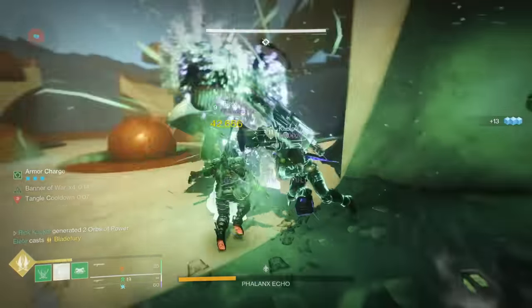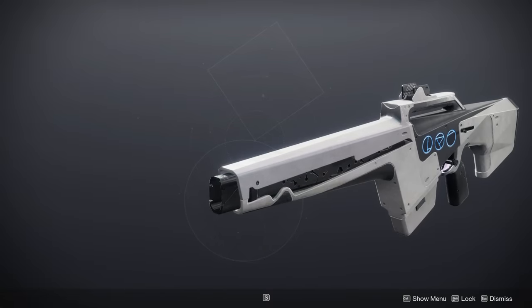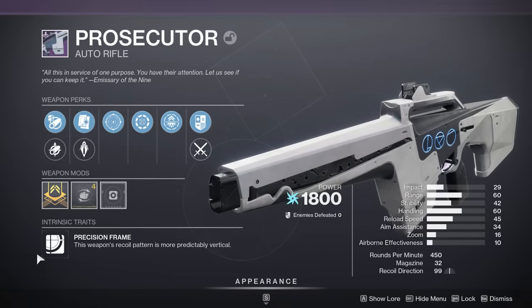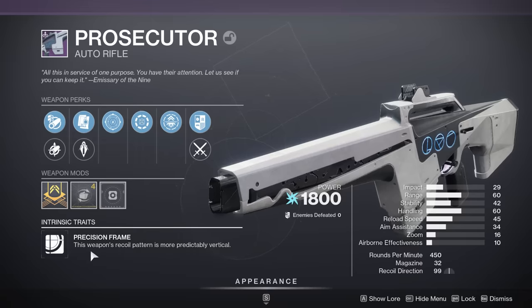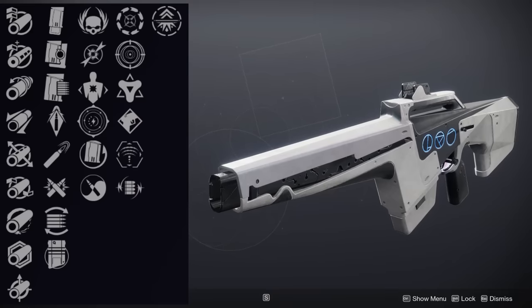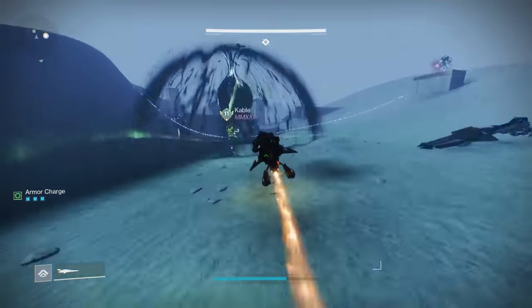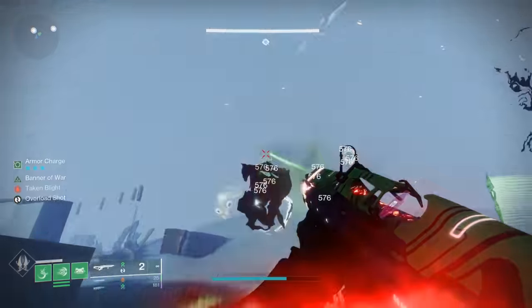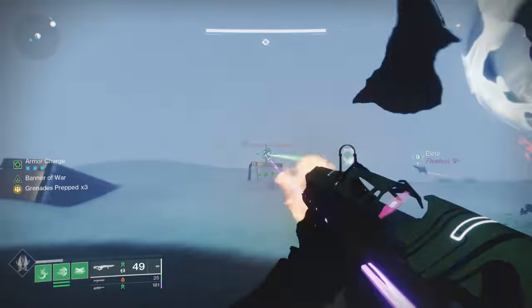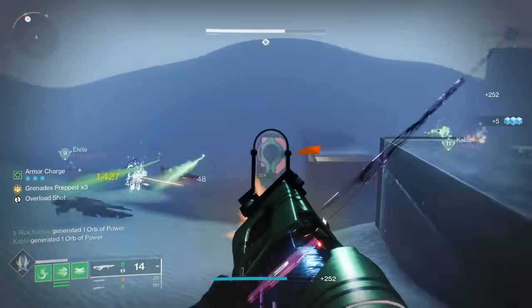Starting things off with one of the new weapons, the Prosecutor Auto Rifle. This is actually going to be a precision frame, so 450 rounds per minute arc auto rifle, and if you look at the perks, the thing that stands out to me is Dragonfly in the left column. That is not the most common, and so that means you can get Dragonfly plus Volt Shot, or Dragonfly plus Frenzy, and just have an ad-clearing monster of an auto rifle. And if you don't want Dragonfly, Rewind Rounds is an amazing PvE perk as well.